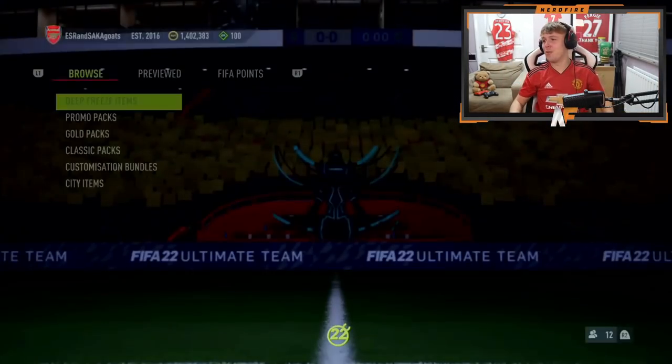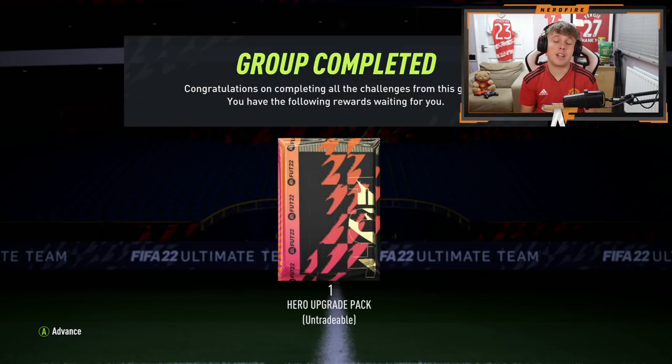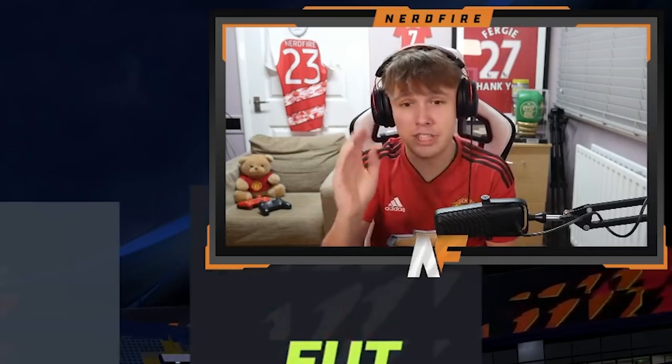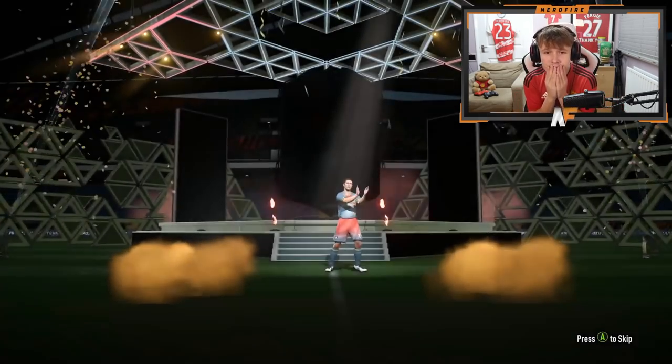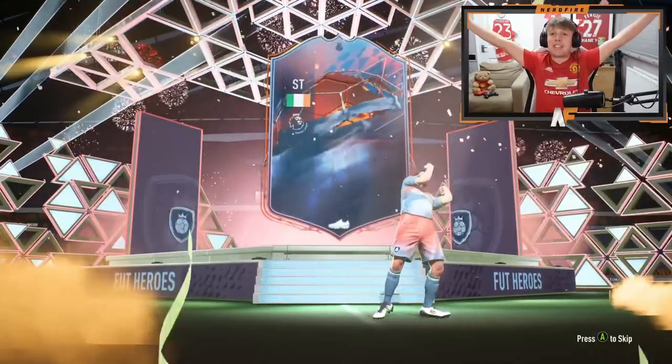Let's have a look — I'm 90% sure he did get Robbie Keane last time. Oh you've got to be joking — that's just so painful. I'm actually feeling the pain for him. All I want here is just someone usable, just not a goalkeeper. I'd take any outfield player compared to the Dudek I got last time. Here we go, hero upgrade pack on the RTG.